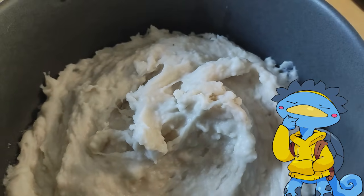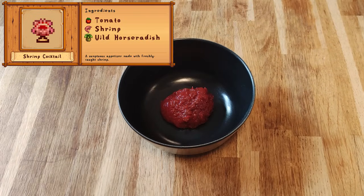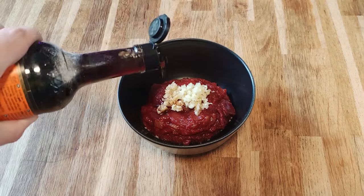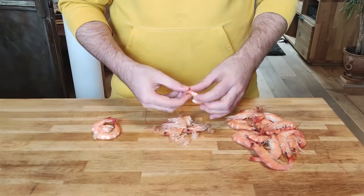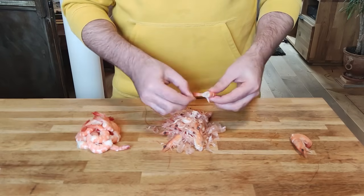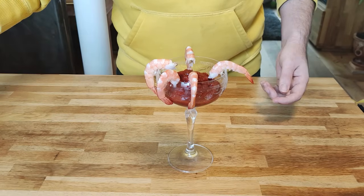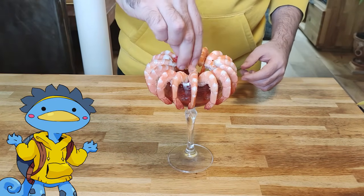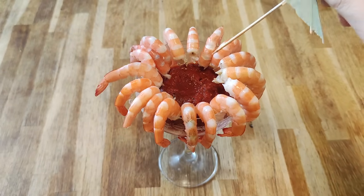Moving on to the shrimp cocktail. Starting with the sauce, I'm using tomato sauce, minced horseradish, a dash of Worcestershire sauce, and some pepper. Then it's time to shell the shrimps, making sure to keep the tail which serves as a nice handle. After carefully selecting an appropriate glass, I'm adding the sauce and placing the shrimp around the rim. It looks great, tastes great — though I'm not sure it's worth all the cocktail theatrics. Oops, almost forgot the most essential part.